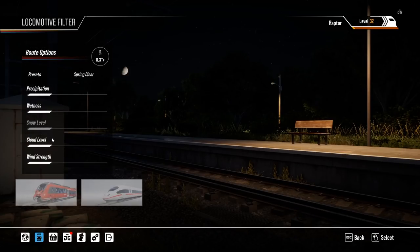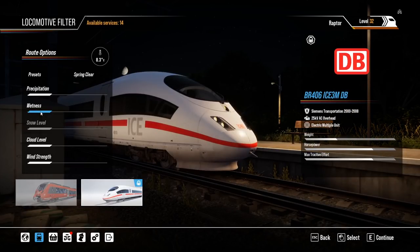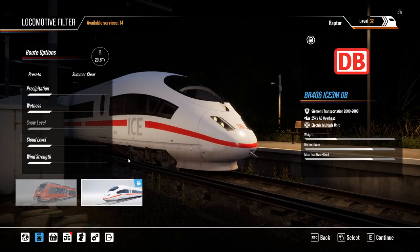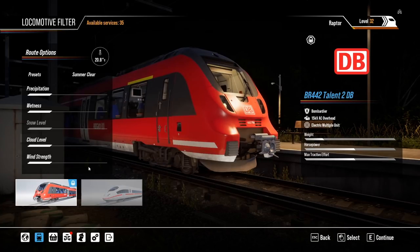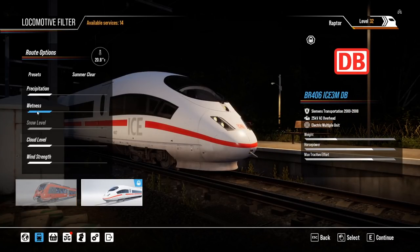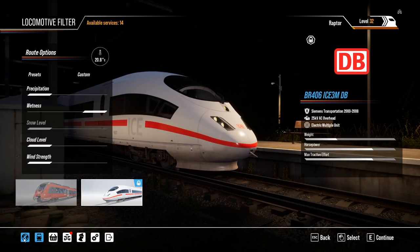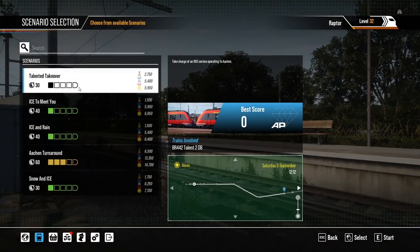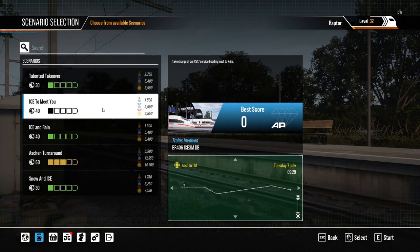Keep in mind there's a timetable operations mode where you can set things up for any time or day. You can choose between the two trains and change conditions — for example, springtime, cloudy, or rainy. I believe it's set to my in-game time, which is nighttime right now, but you can start your service anytime. We're going to do a scenario today — explore and try a new scenario, which is a 40-minute ICE run, taking charge of the ICE 17 service heading towards Köln.